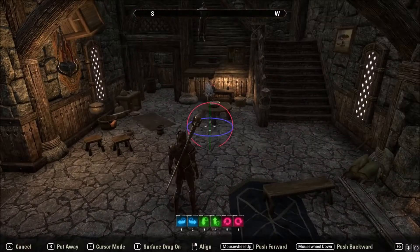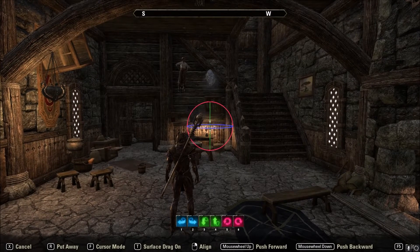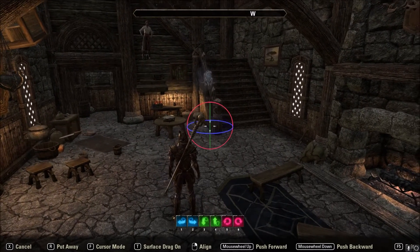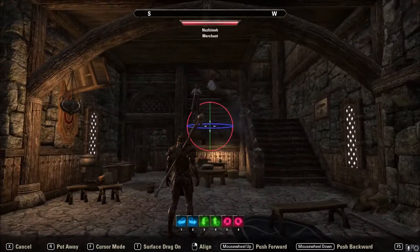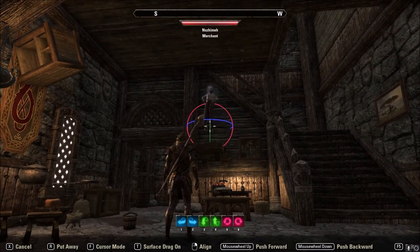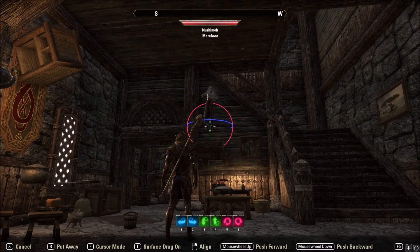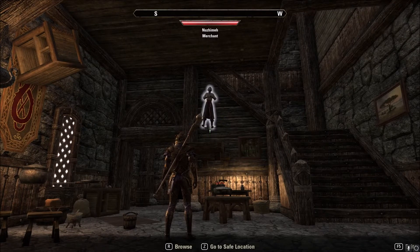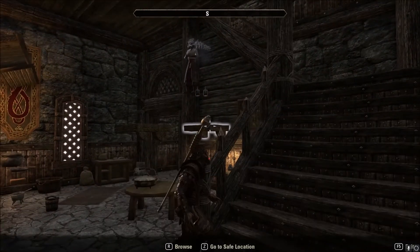You can rotate it by using either your number keys if you're on PC, or just like you would your attacks if you were to use it on console. So yeah, you can rotate them around, and you can bring them towards you or put them away.